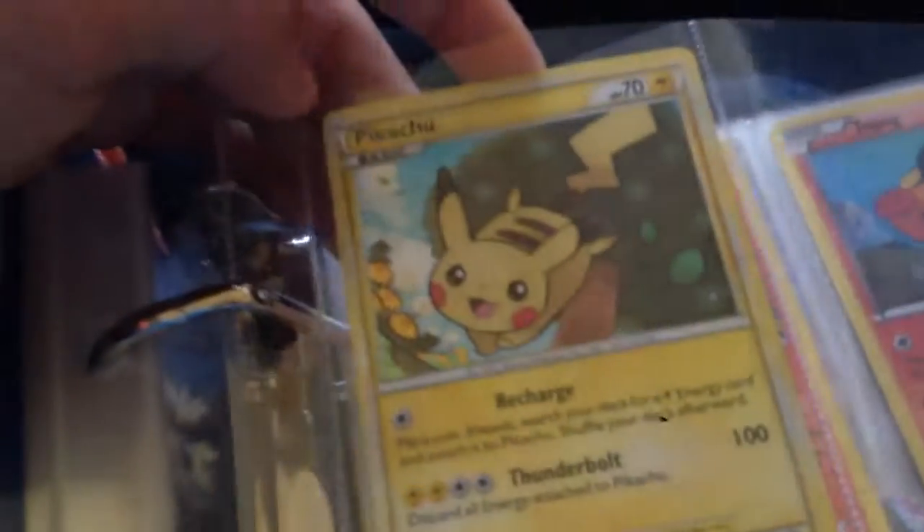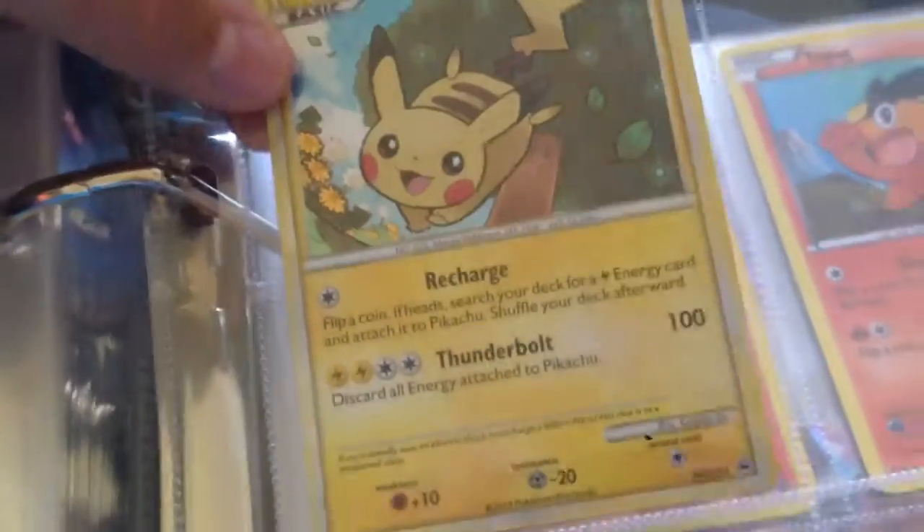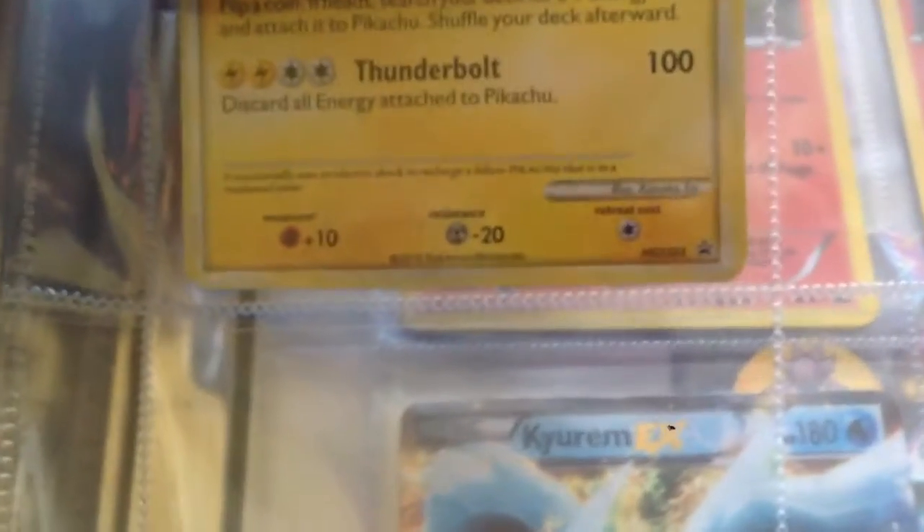Alright, so the next promo card set — I keep them with their sets — is HeartGold and SoulSilver. I only have one, which is this Pikachu from 2010. You see it's HeartGold and SoulSilver number 3.